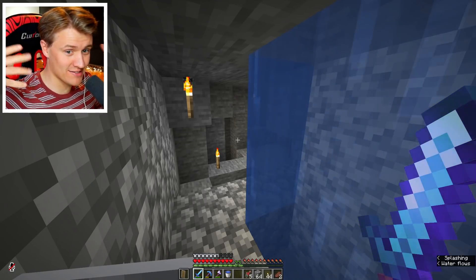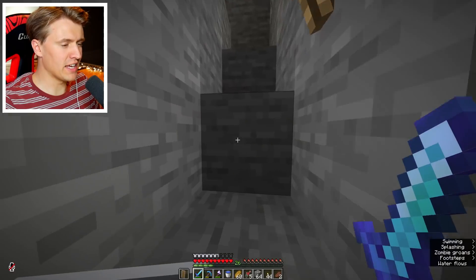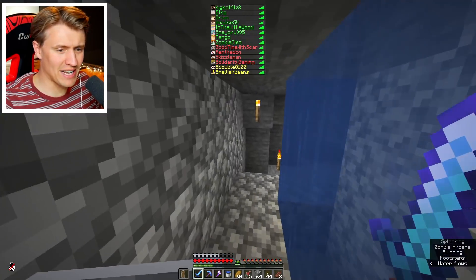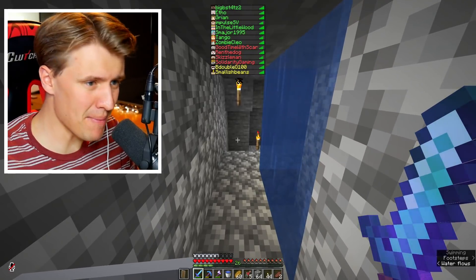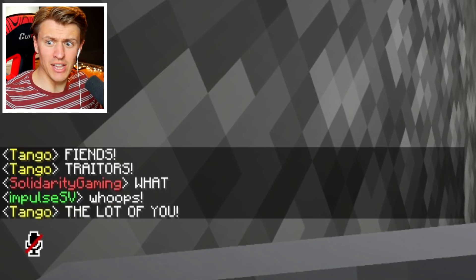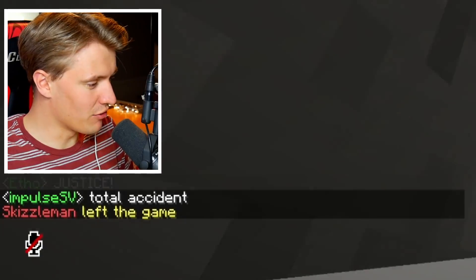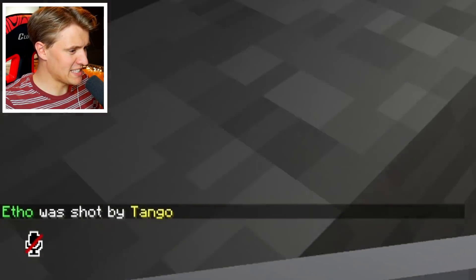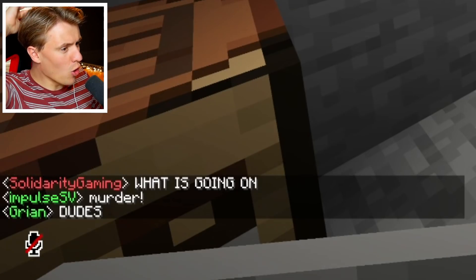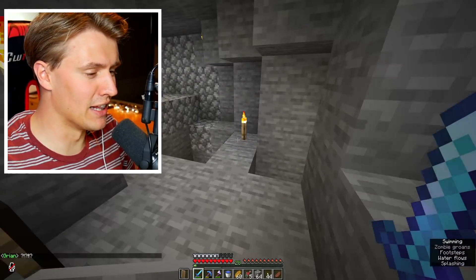Obviously, the nether comes with its challenges. Scar literally just got some ancient debris - I think he's the first person with netherite. Scar is a madman - he's in the nether on a red life looking for ancient debris. Tango was shot by Impulse. We've got another person on yellow. Total accident - I don't think it was accidental. Etho was shot by Tango. There's like war going on over there, so much death - and I'm just sat down here in a little cave.